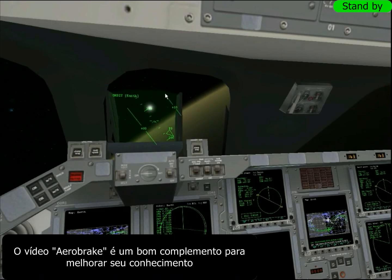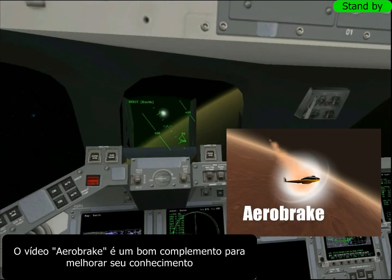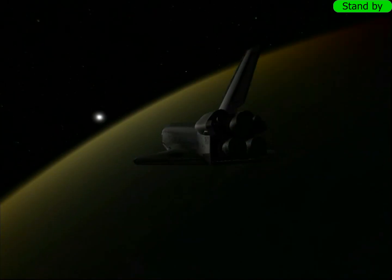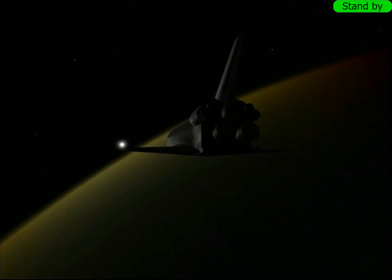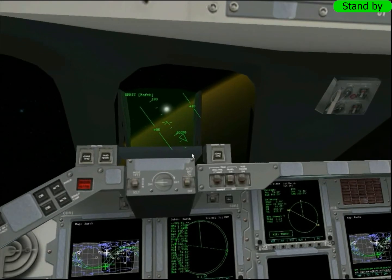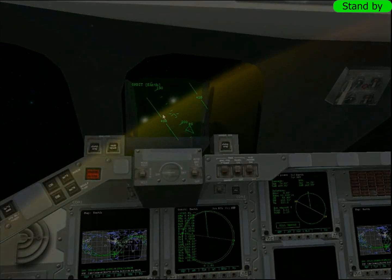Então o que o cara que fez o Orbiter fez? A reentrada de qualquer nave comum do Orbiter é zero grau — você aponta ela pra frente e pronto, e deixa o ar bater na sua nave e frear. Sem esse detalhe de deixar o ângulo de ataque um pouco pro alto. A gente tem o Aerobreak MFD com piloto automático que funciona com qualquer nave — aliás, tem até o vídeo Aerobreak, recomendo assistir.